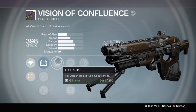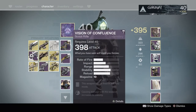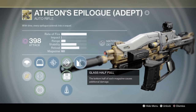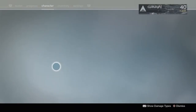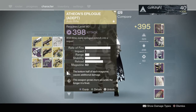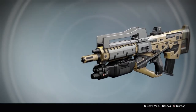The Vision of Confluence has Zen Moment and Full Auto — this gun is just a beast and I'm so happy to have gotten it, especially the Legendary version so I can have another Exotic equipped at the same time. All the raid weapons in Vault of Glass come with Oracle Descriptor, where they deal bonus damage to oracles, which is very, very useful.